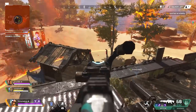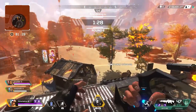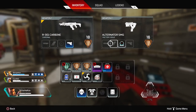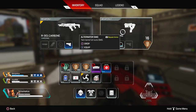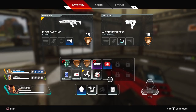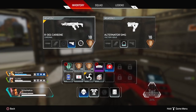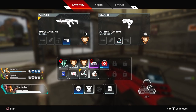The next tip isn't super advanced, but so many people still don't know about it — you can ping what you need from your teammates. Open up your inventory, hover over the item you're missing, and hit the ping button. For example, if you need a body shield, hover over the body shield slot and hit ping — it will tell your teammates you need a body shield. For most attachments, this isn't really relevant, and don't spam your teammates asking for something like a barrel stabilizer they likely don't have a spare of.